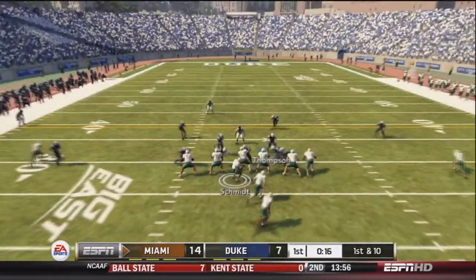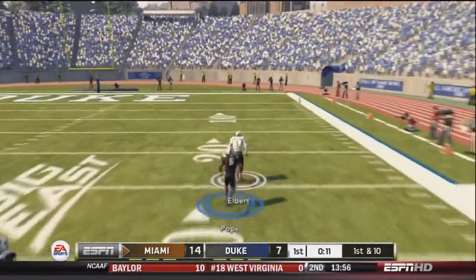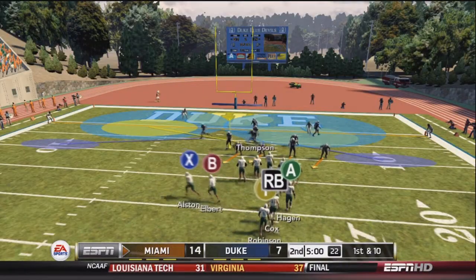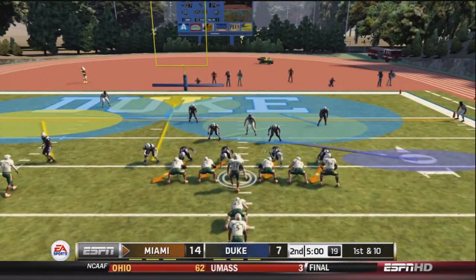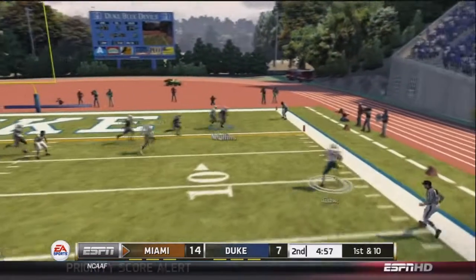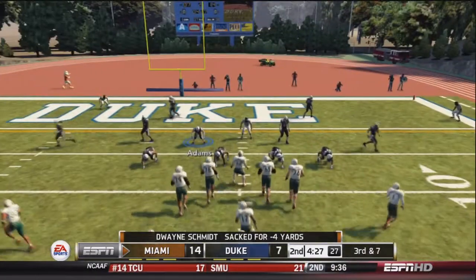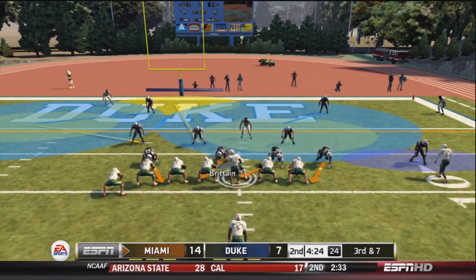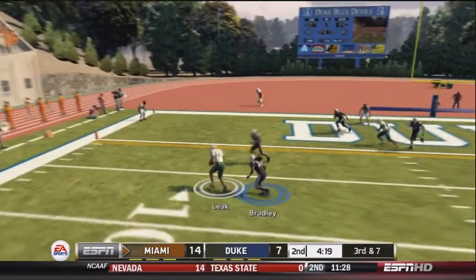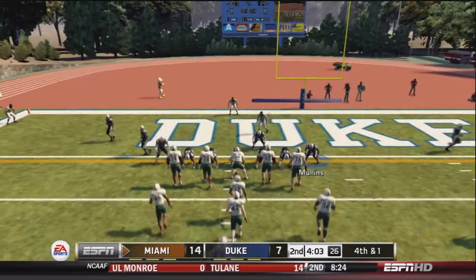Miami takes over first and ten. Schmidt drops back and finds Albert deep down the field, finally tackled at the 10-yard line by Pope. First and ten. Schmidt finds Cox for a pickup to about the eight-yard line. Third and seven. Schmidt finds Leak but Leak is stuffed just before the first-down marker. Fourth and one — they go for it at the goal line.